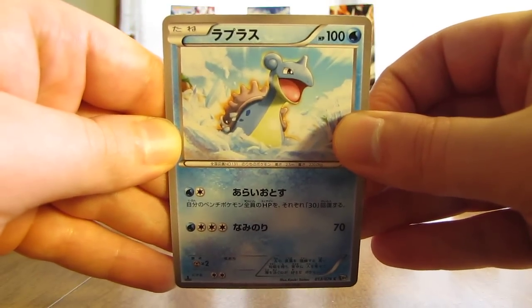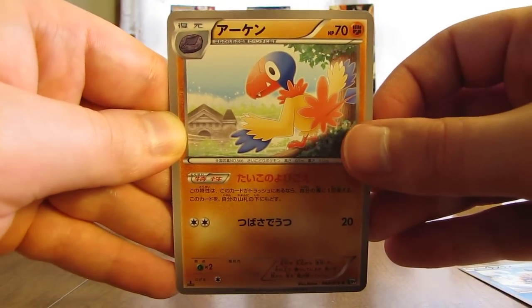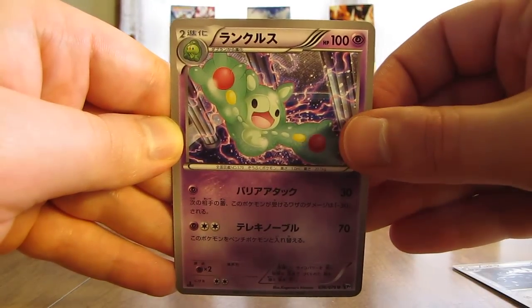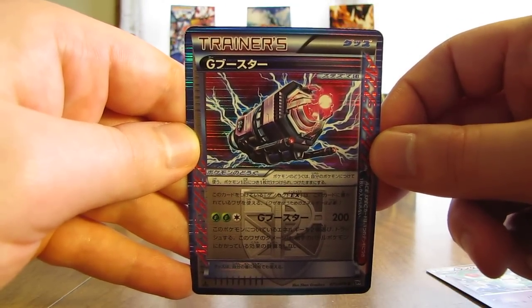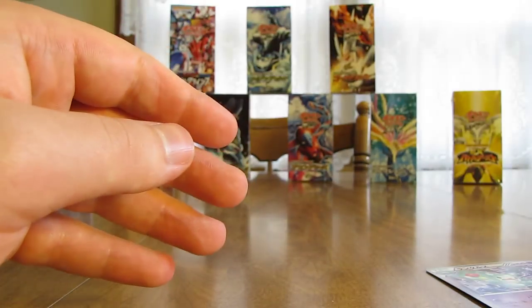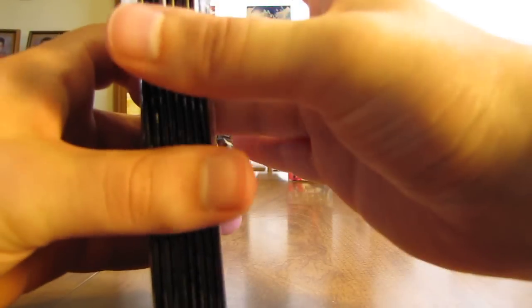This pack starts off with a Lapras, followed by an Accelgor, there's Lairon, Rayquaza. And finally it is an Ace-Spec card — this is a G Booster. There are actually three Ace-Spec cards you can get: Scoop-Up Cyclone, G Scope, and G Booster. I'm assuming I'll probably get two Ace-Spec cards out of this box, just how it's gone when there's been more than one Ace-Spec card in a set.